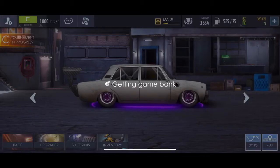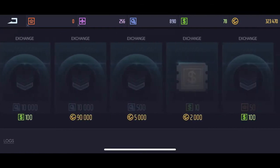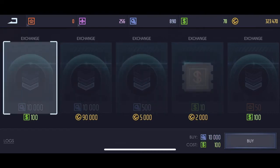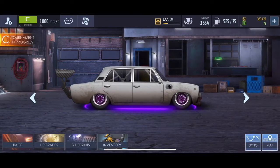The third tip is to go to the game bank and scroll all the way over to the exchanger. You can buy 10 green for 2,000 coin. I do that a lot, and then when I need it, I buy 10,000 nuts or upgrade points for 100 green, which is a pretty good deal too.